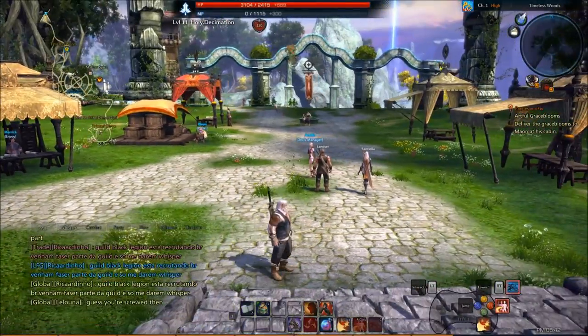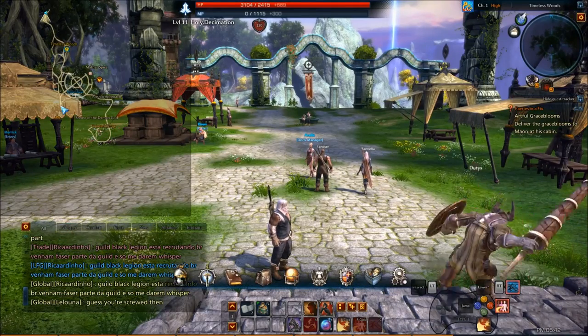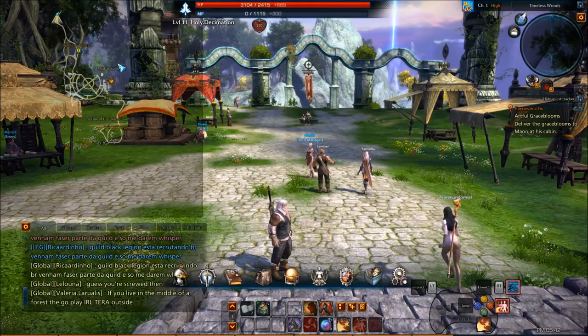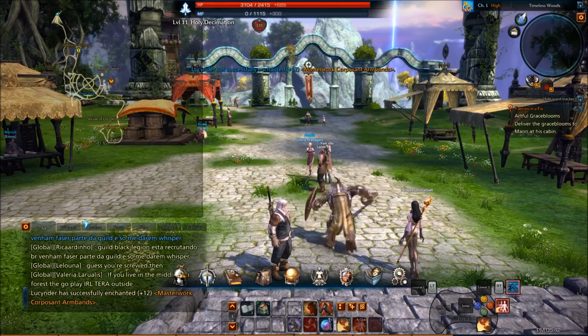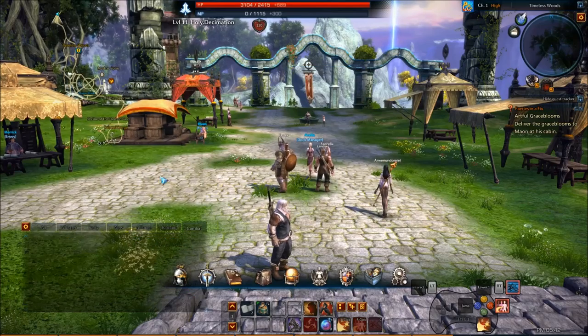I'm going to walk you through some things that are on the UI. If you press escape, you're able to move everything. The UI is completely customizable — you're able to move everything to where you want it, you can lock it down, you can add more things. It's pretty great. You can even do it with the chat bars. Reset chat tab position. It's pretty good.